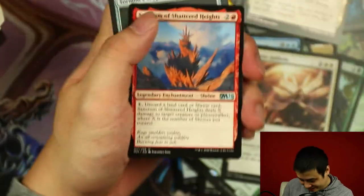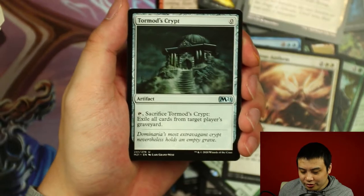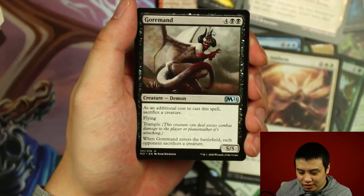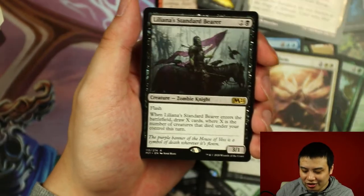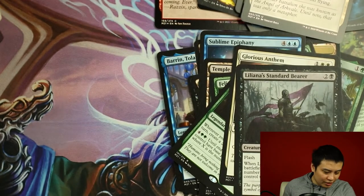And whenever a creature dies on your opponent's side, they lose 2 life. What's not to like about that? Sanctum of Shattered Heights, Torment's Crypt, Gormand. And Liliana's Standard Bearer as the rare.